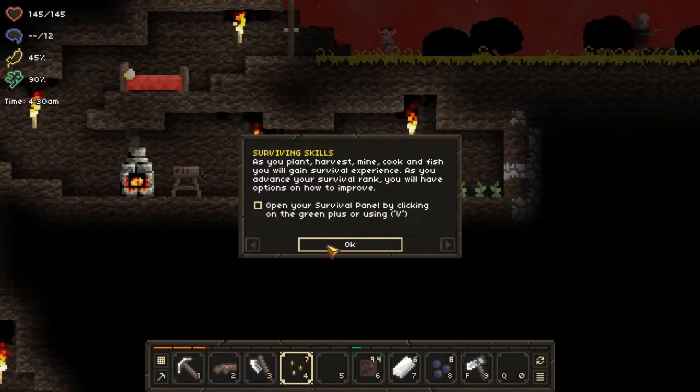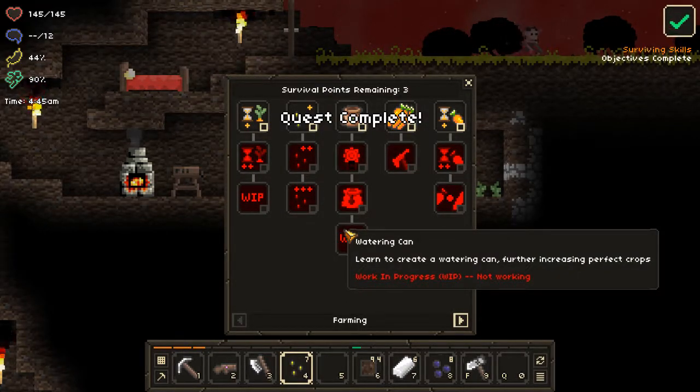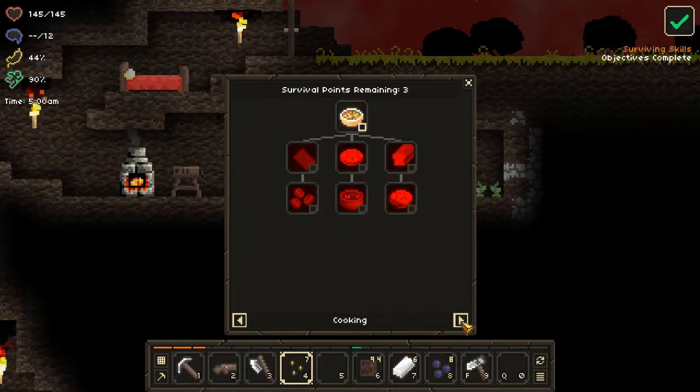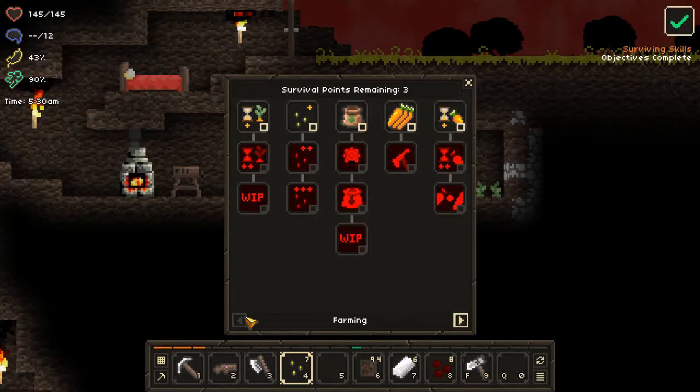There we go — now we have ourselves a nice farm. Objective complete! Open your survival panel by clicking the green plus sign or using V. This is where your skills get used, so you have to go through everything and decide which feature best suits your playing style. Our choices are alchemy — which isn't in the game yet — then mining, cooking, and farming.